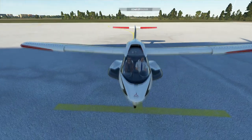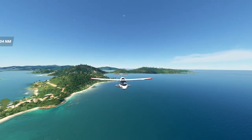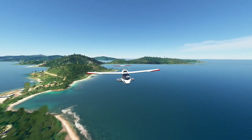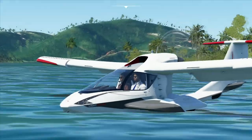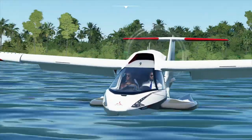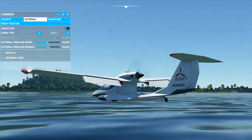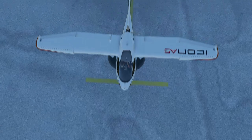So what do you think, Lance? It's an amazing machine. One of the most interesting airplanes in the game, definitely. And at this moment, the Icon A5 is the only airplane that can land on the water. There's even a little rudder. So basically every river is now a runway.